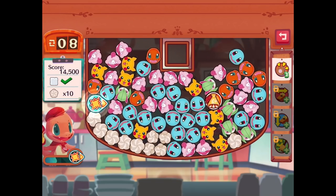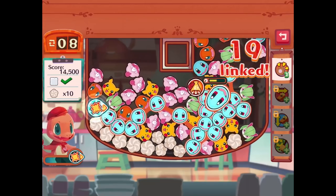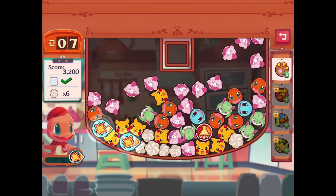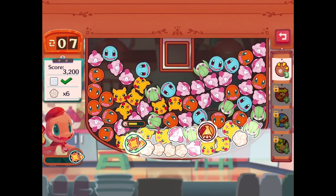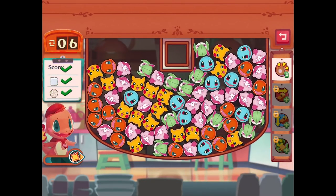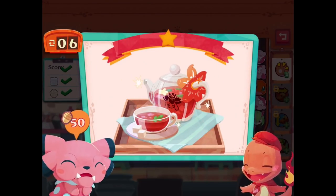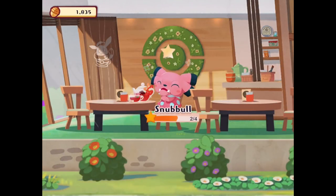We're doing pretty well so far. We need to get a lot more though — let's get as many Squirtles as we can. I can't wait to recruit all the starters. I haven't seen any Bulbasaur things though, I'm a little worried about that. Not bad, that's gonna be everything cleared out. Order's up, and that is going to be another star for Snubbull, up to 80 golden acorns.